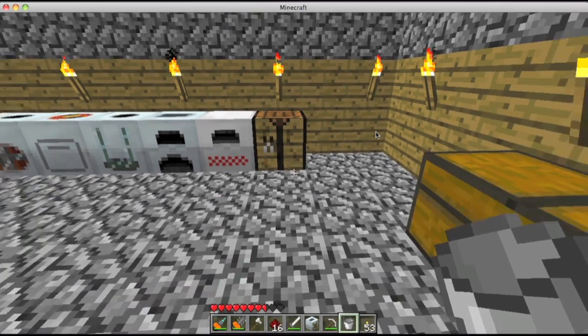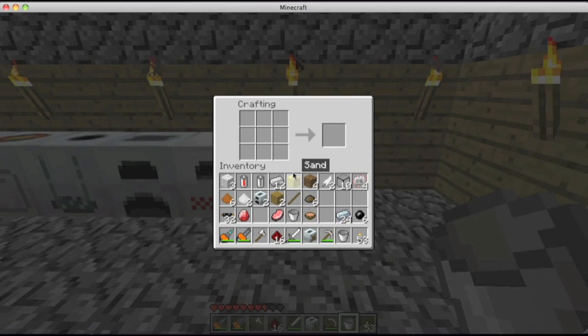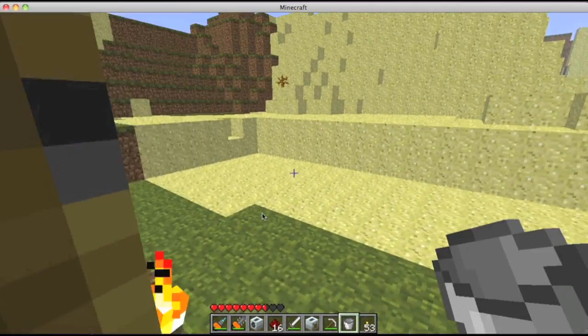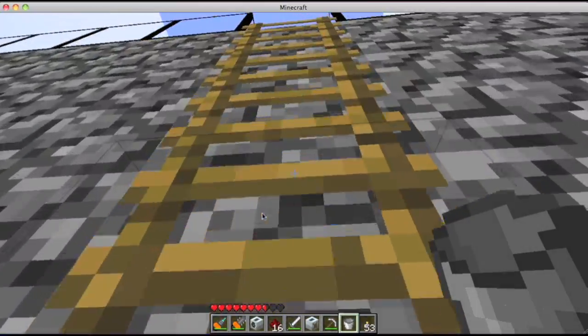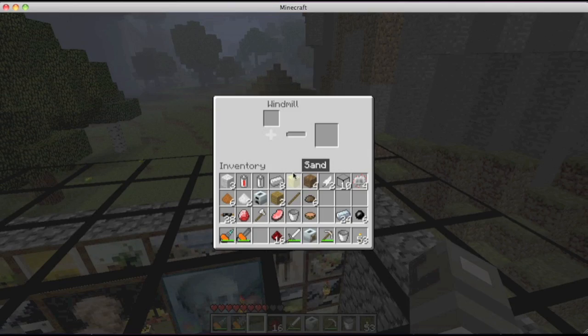I wanted to show you guys the wind generator thing. Let me check the wiki. So what you need to do for the wind: cables in the four corners, just like that. Iron ingot like that, generator in the middle, and you get a windmill. Windmill isn't the best — it runs on wind of course, and any block within like a ten block radius, even if it's under it, will affect the amount of wind it gets. So it's not the best — it only gets a tiny bit of wind.